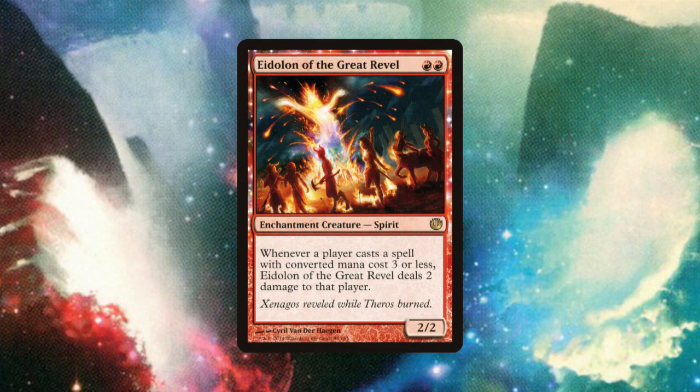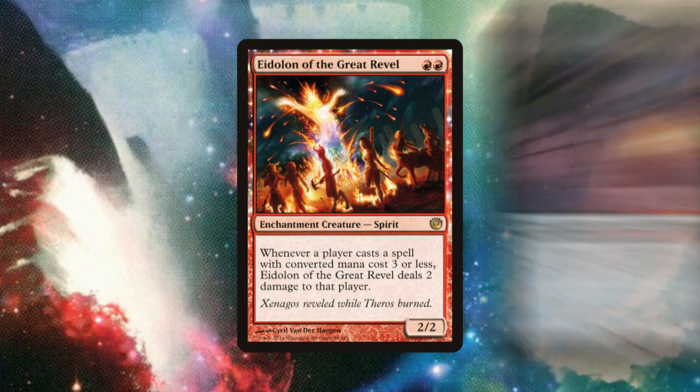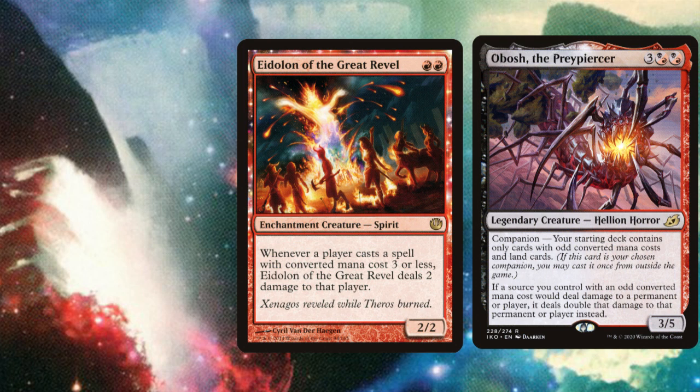Unfortunately, due to having an even converted mana cost, the Eidolon can't be used in aggro decks which utilise the companion card Obosh the Preypiercer, so its usage has declined quite a bit since the release of Ikoria, but it's still a formidable card and a significant piece of the game's history.